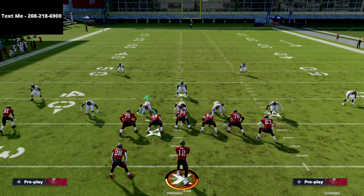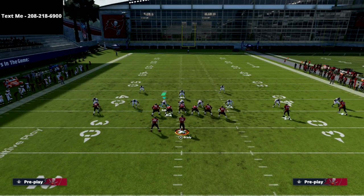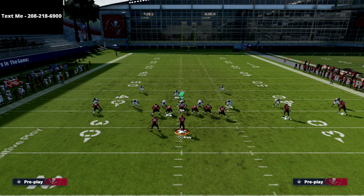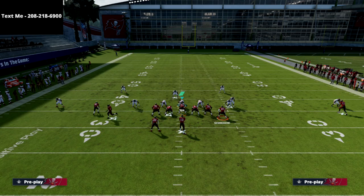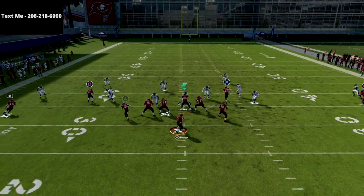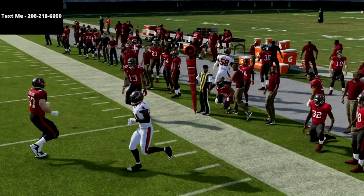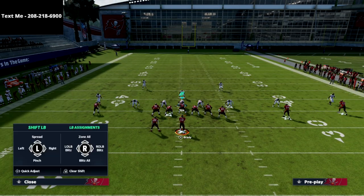What you're going to see first is that's a hard flat out there with no zone drops attached to it, and we're still able to beat that coverage. This is what makes this play so good — the table route you can throw against anything. I like to look at that first, and if I can throw the table route, I'm always going to throw it. The next read is this smart routed out route to the circle receiver.